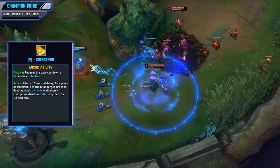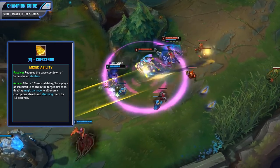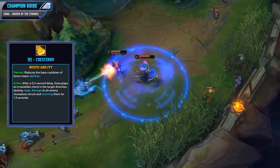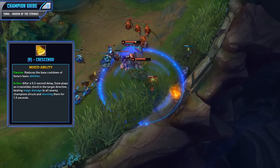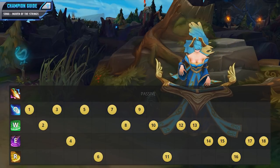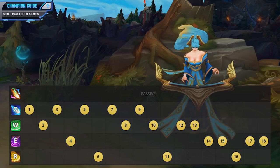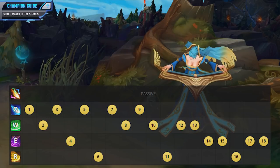Finally, that brings us to the ultimate, Crescendo. Passively this reduces the base cooldown of your basic abilities, so as you get points in it you will get reduced cooldowns. When activated, after a 0.2 second delay, Sona plays an irresistible chord in the target direction, dealing magic damage to all enemies struck and stunning them for 1.5 seconds. It has pretty decent range and has the potential to stun all 5 enemies if they are clumped up, making it a really solid teamfighting ability usable for both engaging and disengaging. For your skill order, put a point into your ultimate at 6, 11, and 16. Max your Q as quickly as possible for lane harassment and teamfight damage, then max W second for sustain and shielding. Save E for last but take a point early at level 4 for the extra mobility and 40% slow from your Power Chord.